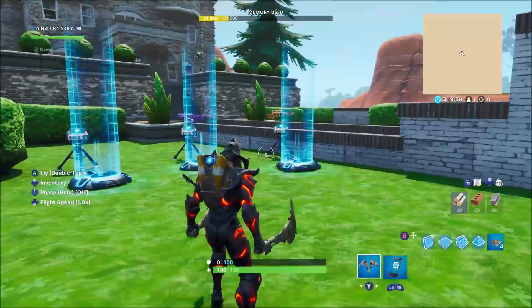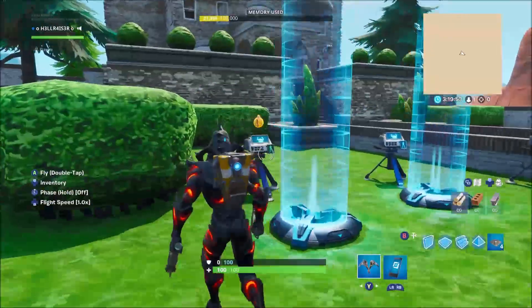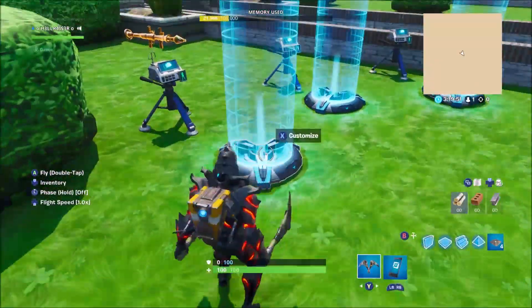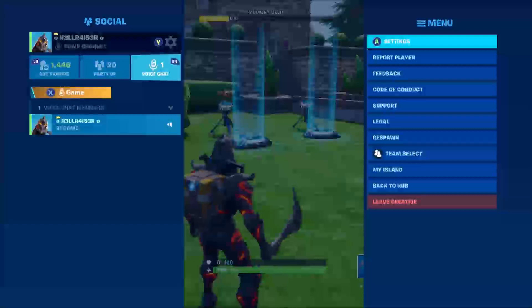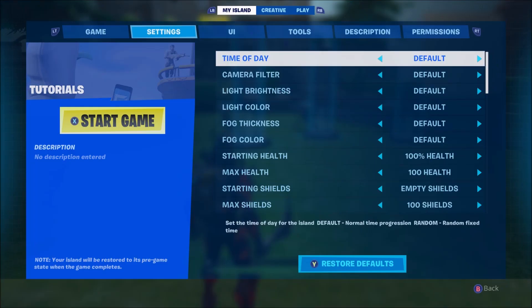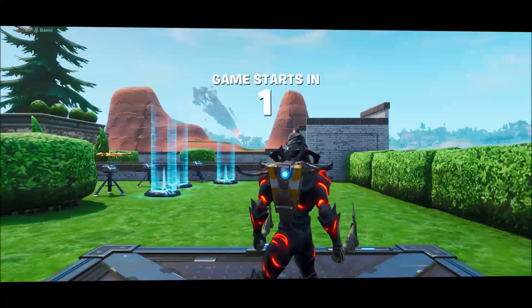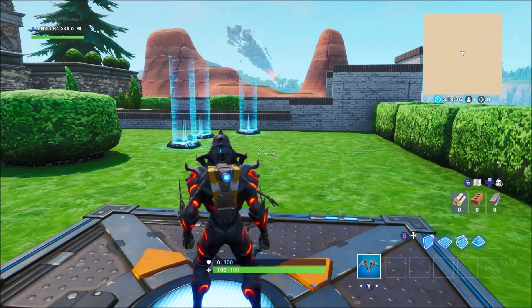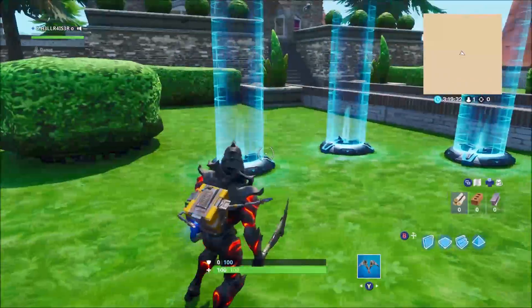You can do this as many times as you want — you can have as many classes as you want in your game. All you have to do is place this item down and then step on it to get that class. I'll show you in game first and then we'll jump into how to do it. There are only a few settings you have to change, and the rest is pretty simple to understand.